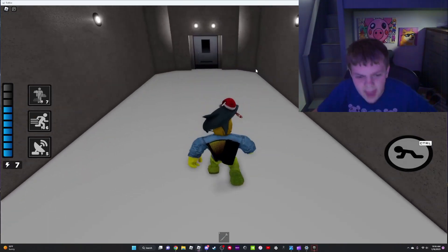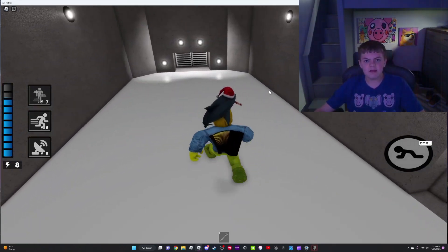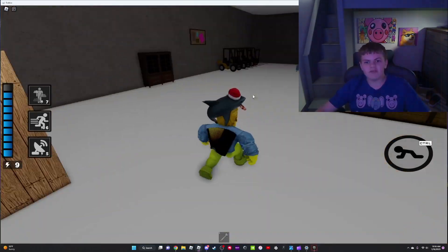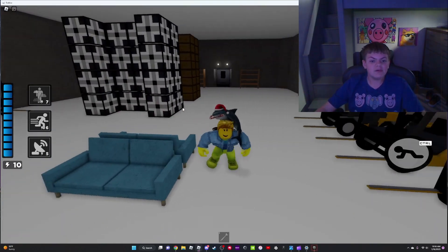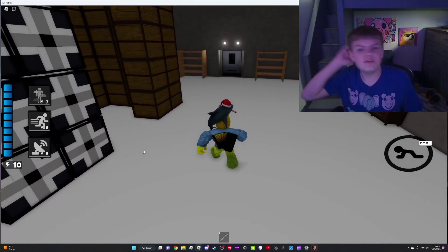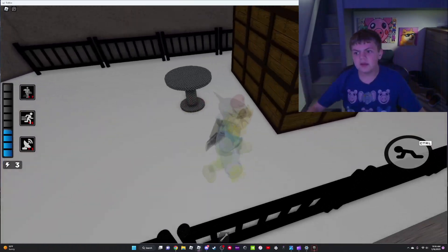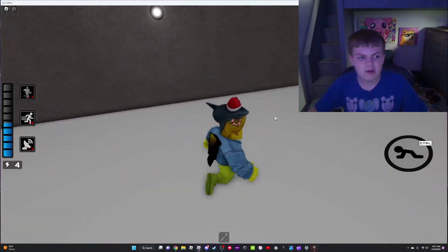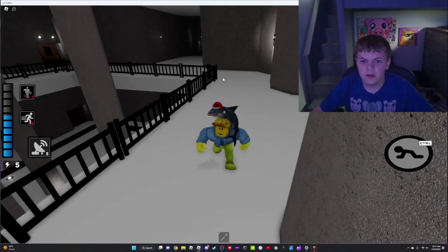The third floor is the attic. This video is meant to explain everything you need to know about the map because I built it — well, someone helped me. This room is meant to be more detailed. You can hide behind here, though it's kind of a dumb spot because Piggy can see you. I put a toilet there just because I'm lazy.